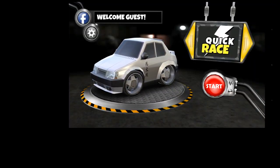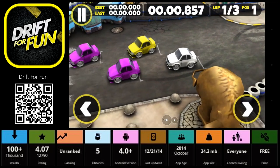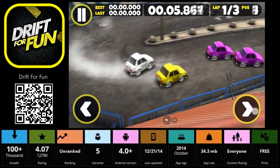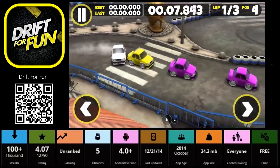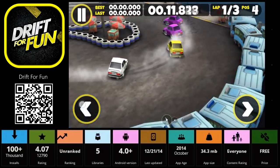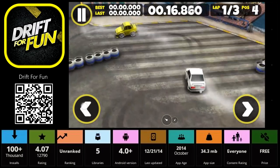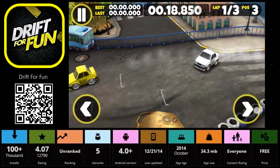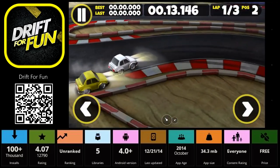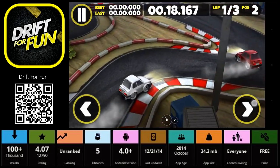Next we have Drift for Fun. In this game all you have to do is go left and right — it's going to go forward by itself and then you have to drift it. It's a little hard to control. The graphics aren't bad for what it is. Don't hit anything; I'm not drifting very well right now. Of course the tracks will change up — here's like a night scene. It's a simple game.